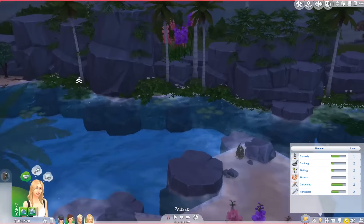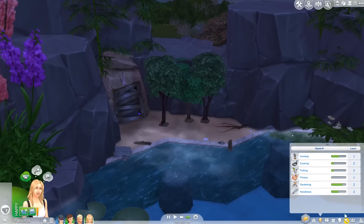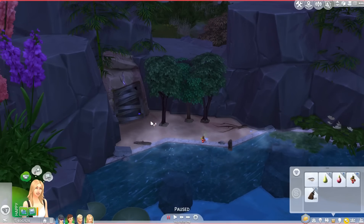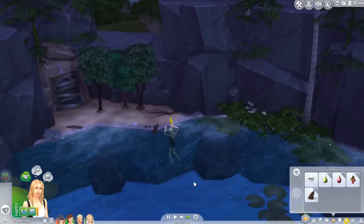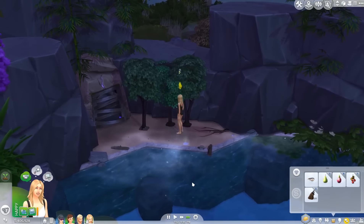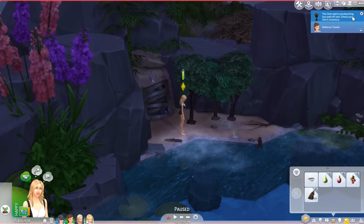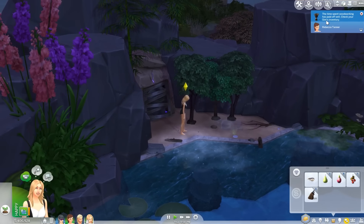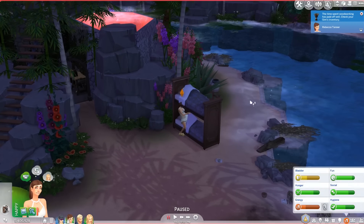You're level two, almost to level three — how about you come over here and water these as well. We'll go ahead and plant some of these cherries, just right over here. Perfect, awesome! The time spent working has paid off — check your sim's inventory. There's an elephant sculpture, very nice!